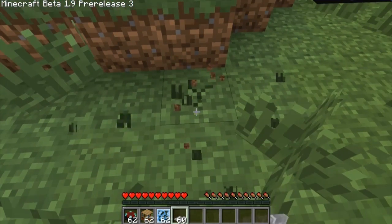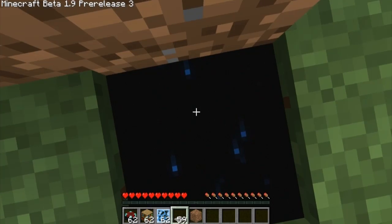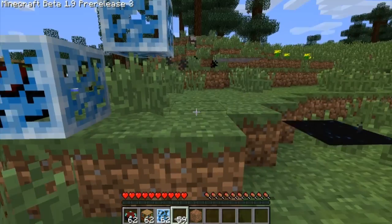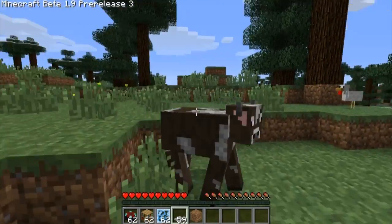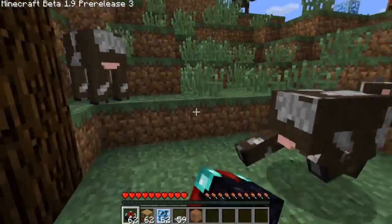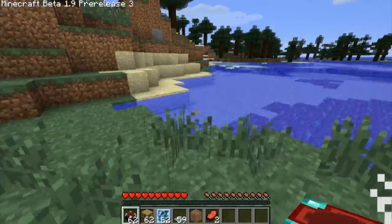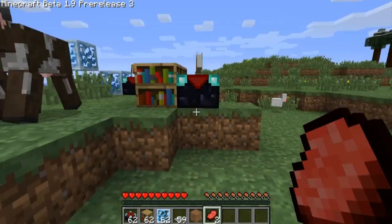I don't even know what these things are. Let's see if I dig down. I don't even know what it is, it's weird. I want to see what I can enchant — come here, stupid cow! Get back here! I want to enchant you. I want to enchant some of your meat. We're gonna enchant some meat right now.